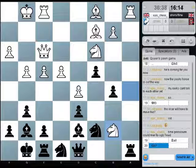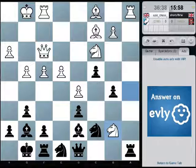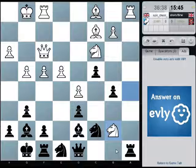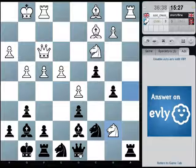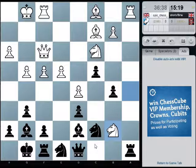Queen c8, rook takes rook, queen takes rook. I think queen c8. There's nothing in knight takes pawn anyway, is there? Knight takes knight, e5 — he'd have some monster passed pawns actually if he did that. Well, there's not much I can do about it anyway. That's queen c8, knight takes d6.